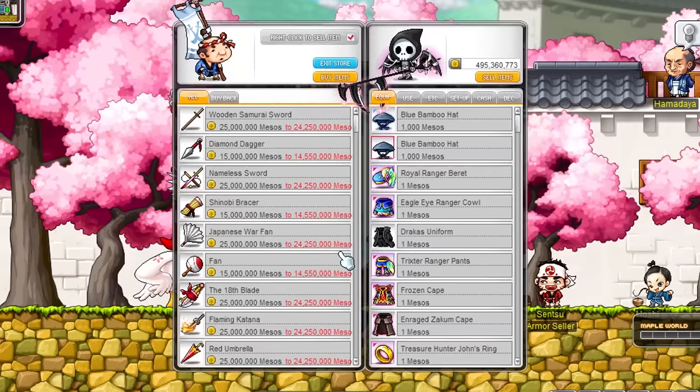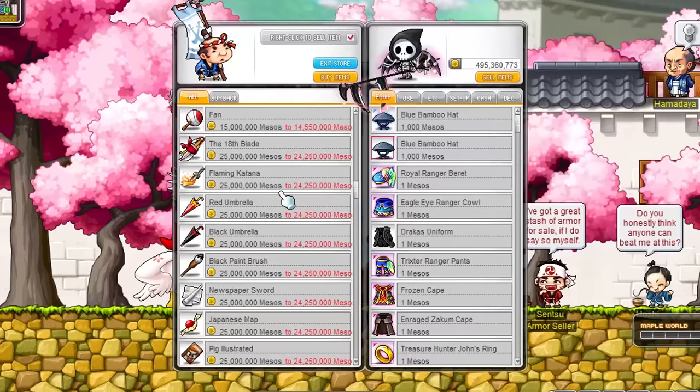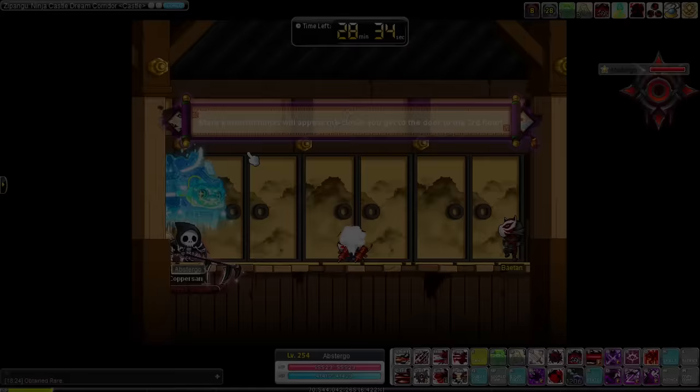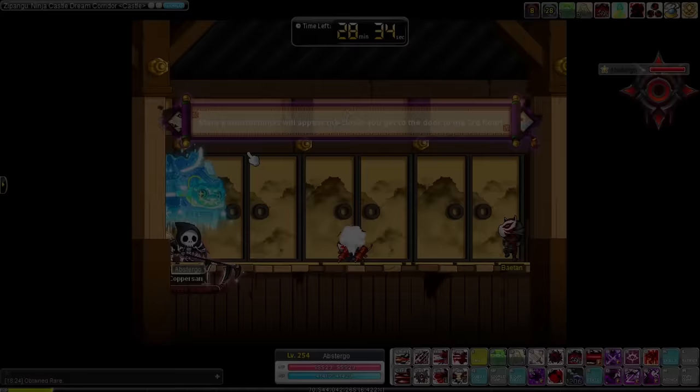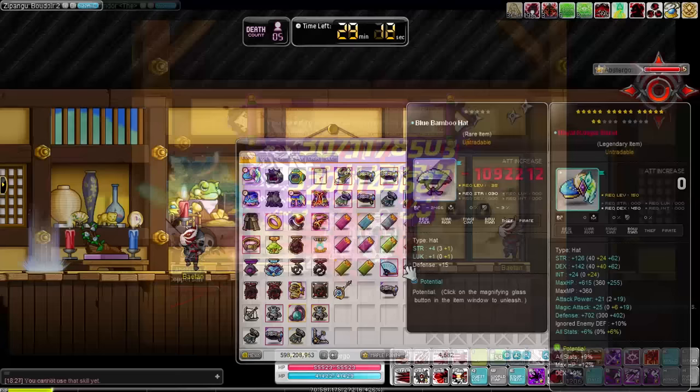Our next destination is Zipangu. Have you ever visited the ninja castle? The weapon seller in this area sells a bunch of very unique items, like this flaming katana, the purple tube and aluminium bat to name a few. These unique items are great to anvil over your regular gear to spice things up a little bit. This area is also home to a special boss fight. To get to this toad boss you first have to go through a series of puzzles. I added a guide in the description if you want to try it out — it is a lot easier to follow with the guide, and you should be in and out in a few minutes.